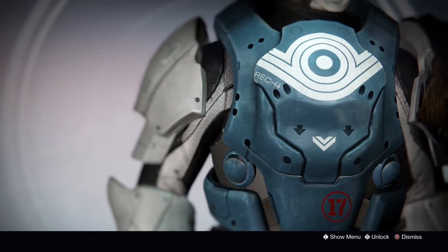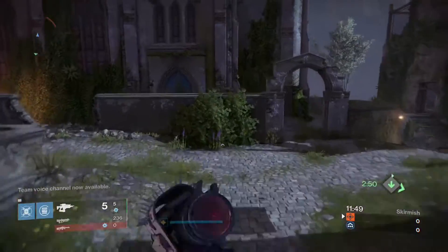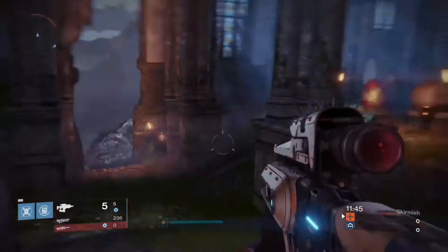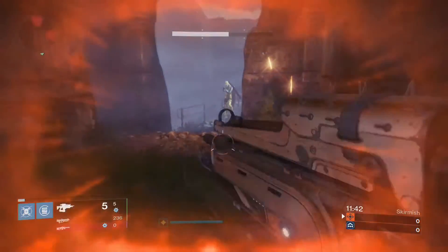In this situation I am on Widow's Court, which is not the best map for close-quarter engagements, but you can still use Twilight Garrison to your advantage. I'm gonna rush into this building and I noticed that there are two enemies — one to my right and one in front of me — so I gotta pick one off so I have a chance of winning a 2v1 gunfight.